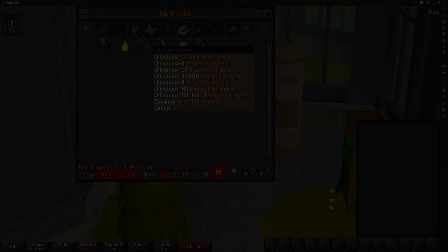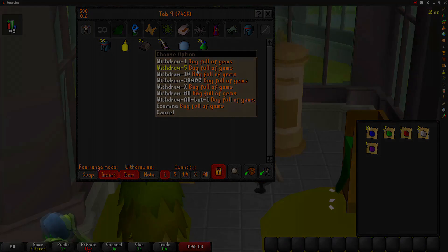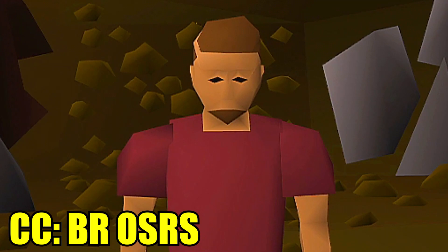Welcome to Season 5 of testing OSRS wiki money making methods. Today's money maker is opening gem bags, released to the game on the 21st of April 2016.